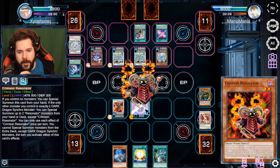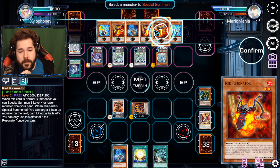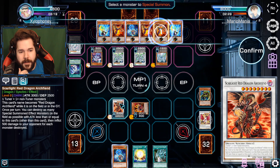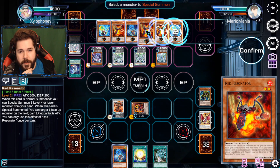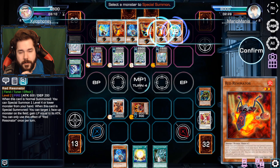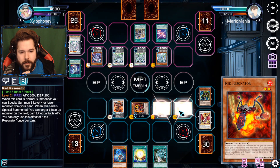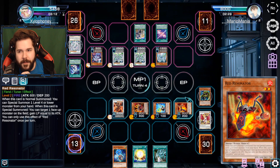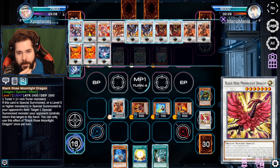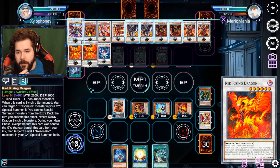He's a Light Dragon, not a Dark Dragon - okay. There are plays here. We will activate Crimson Resonator to get out Red Resonator. I guess another Red Resonator, or do I want a Synchron Resonator? I have enough things on the field to make certain plays happen. I'm a star above what I'm aiming for here, but I can target this and get some life points. That's nice - recover what you lost. This can come out for free.